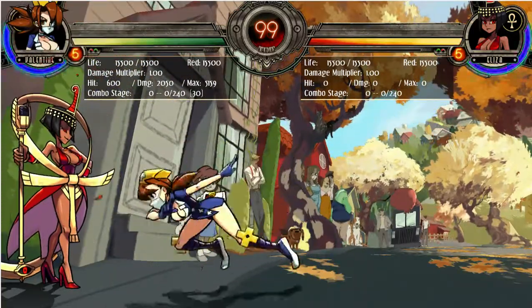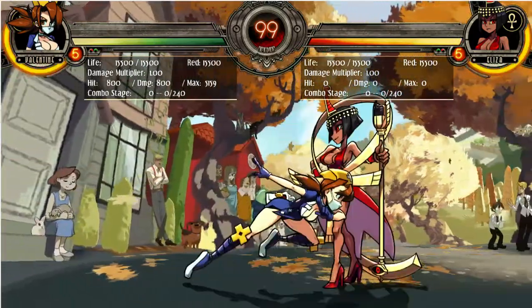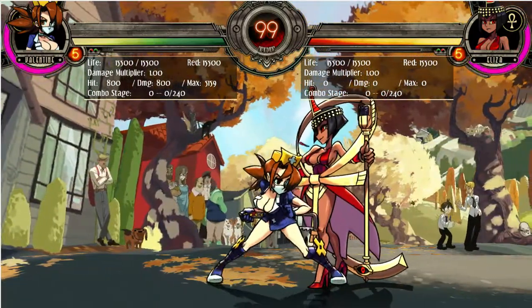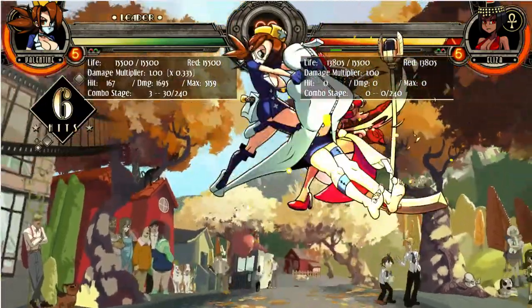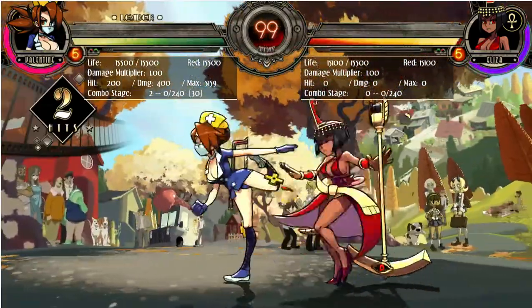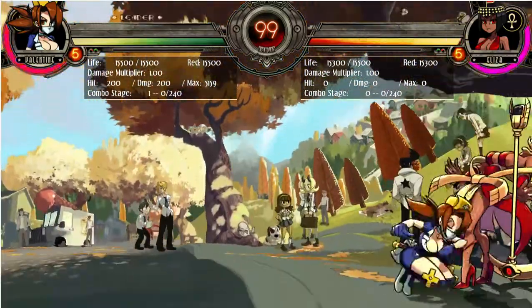She's got really powerful ground tools. Another interesting thing: Valentine has one of the only grabs in the game that directly leaves your opponent in hitstun.